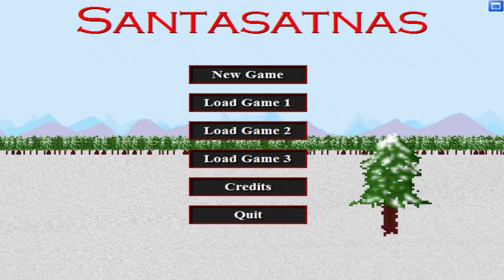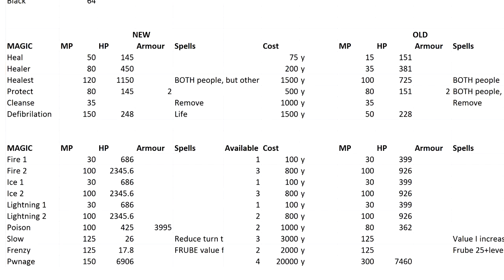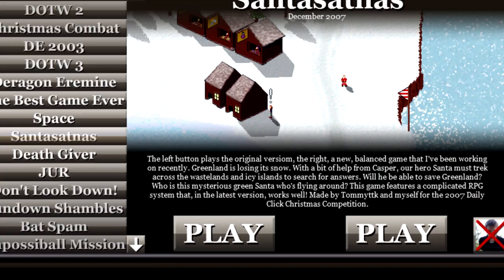The game that my friend and I made, Santa's Atnas, was a broken mess. In the original release, although the world map and battle screens had been tested, they hadn't been tested together, so it led to small problems like the game being impossible to complete. It's now had a massive overhaul — although the graphics, menus and storyline are identical, the game's completely different. Both versions are available for download in the description of this video. Try each of them out for just 5 minutes and see how much of a difference this makes.